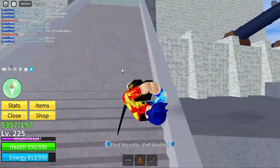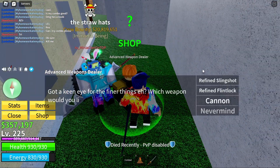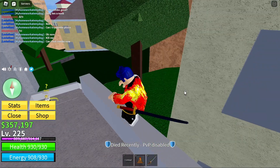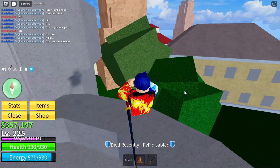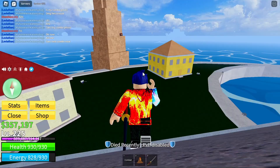It's called the advanced weapon dealer here. He doesn't sell any swords — he sells only guns, and I'm pretty sure you can't even get any swords here. There might be a secret area but I'm not very sure. I know there's an accessory here, but I think that's all. Let's move on to the sky island.